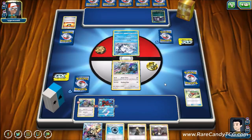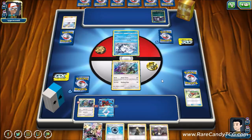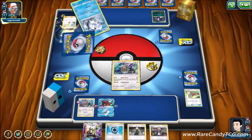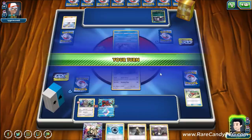We still don't know exactly what we're playing against, though we know our opponent has at least a 2-2 Umbreon line. Our opponent seems conflicted; they Lillie to refresh their hand and use Beacon, grabbing just another Eevee and another Vulpix. Still not telling us too much about their deck.